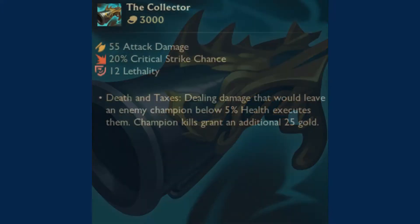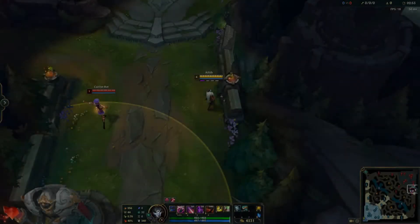For the price of 3000 gold, the Collector gives you 55 attack damage, 20% critical strike chance, 12 lethality, and the Death and Taxes passive, which lets you execute enemy champions below 5% health and gives you an additional 25 gold.